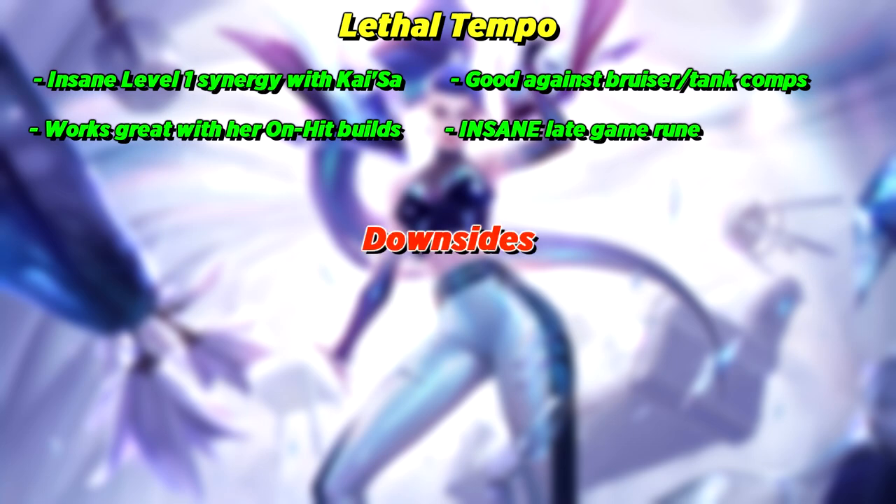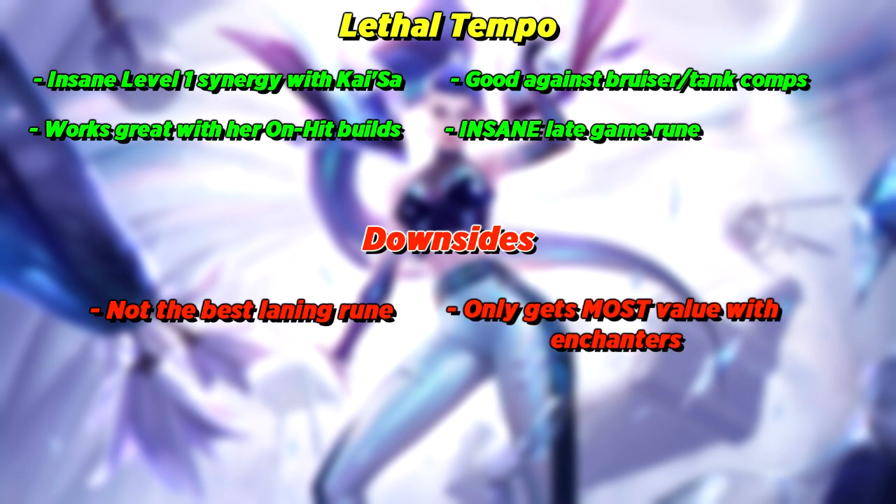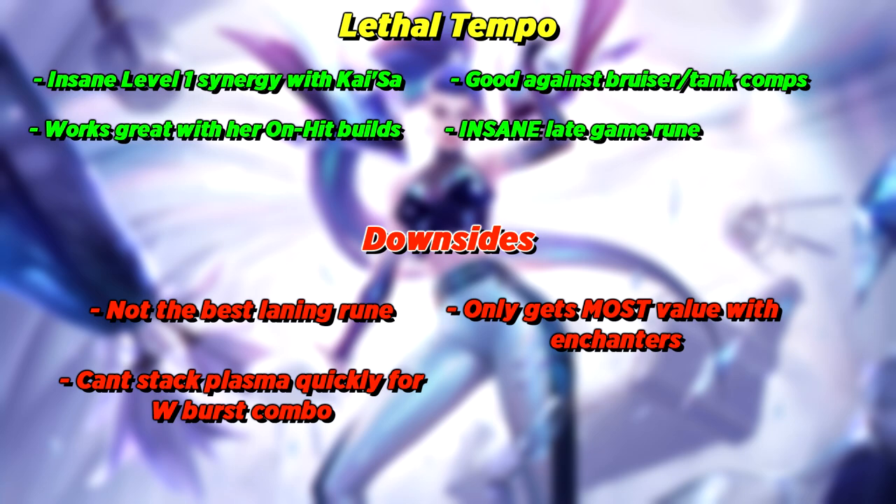Now for the downsides of Lethal Tempo, just like we did with Hail of Blades. This rune is not good in quick trades in lane — it's not similar to Hail of Blades. You can't get 3 quick autos out in lane; you have to constantly auto attack to be stacking this rune so your attack speed ramps up and you get maximum potential from it. This rune only gets super great and maximum potential with enchanters like Lulu and Nami. Unlike Hail of Blades, you don't get 3 quick autos out, therefore you can't stack your plasma passive up to 3 stacks immediately for the W burst combo in early game. And this rune kinda takes long to ramp up, therefore it's kinda bad against squishy comps — you want to kill squishy champs as fast as possible, and Lethal Tempo as a consistent DPS rune isn't very good against those champs.